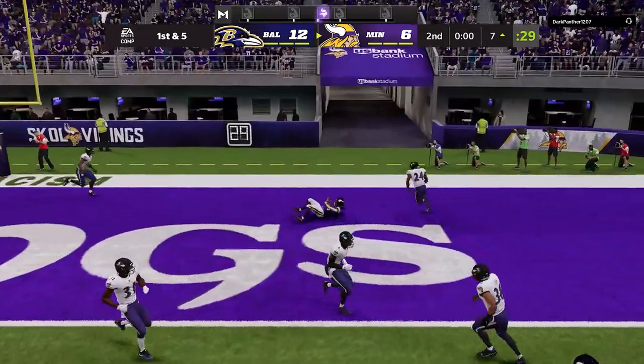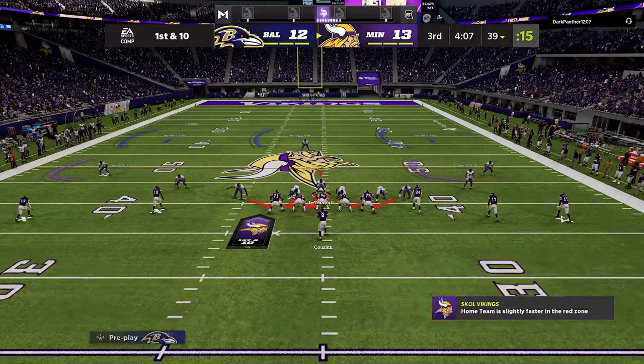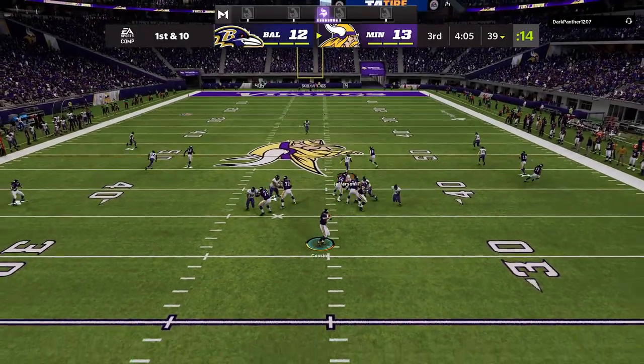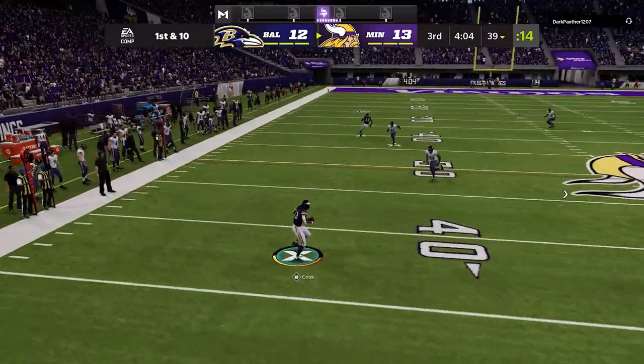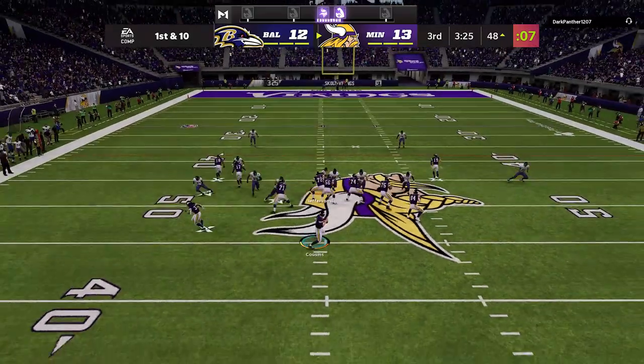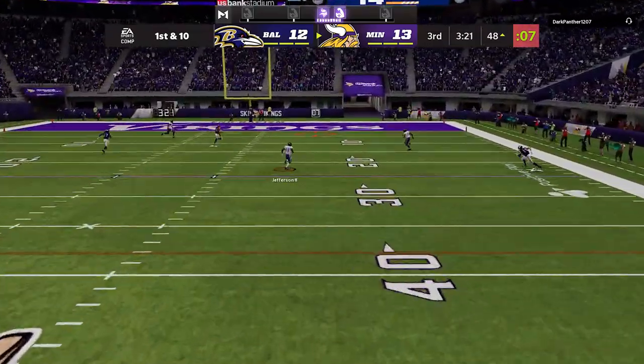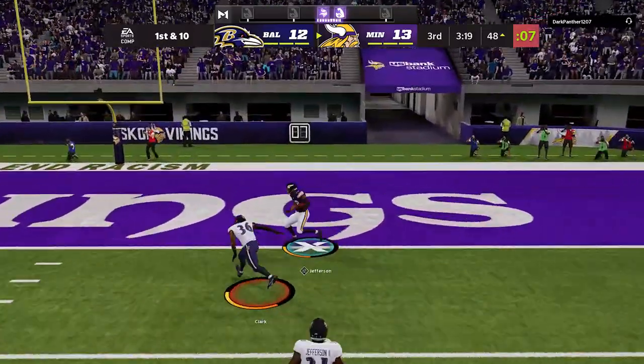On the very next play he hits that wheel route to the running back again, takes a one-point lead by kicking a field goal this time, and he also gets the ball after half — not good for me. He's still hitting short routes against my Cover Three and making something happen, especially with Dalvin Cook catching the ball. Then I switch to Cover Two just once and he hits me right over the top for a one-play touchdown.